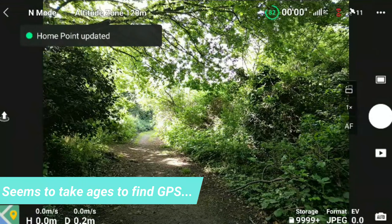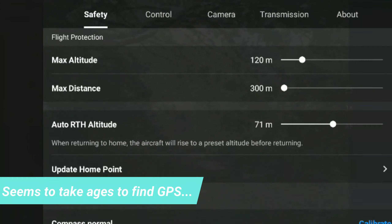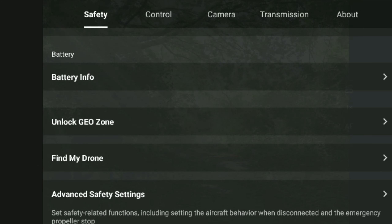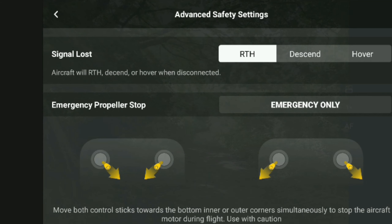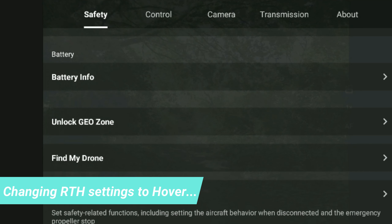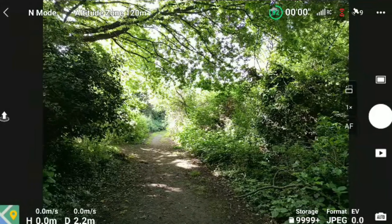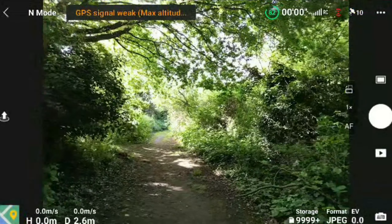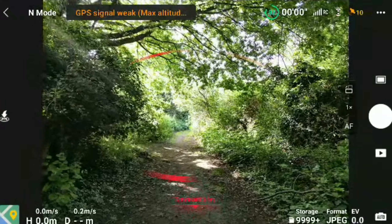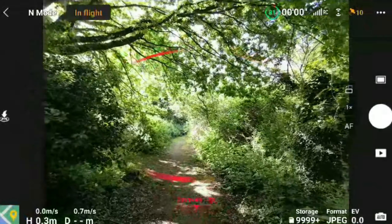We've got eleven satellites, though it keeps dropping — ten, nine. Still trying to find the advanced safety settings. Return to home — I want it to hover for now, I need to change that back. Let's see how many satellites we've got: nine, ten at the moment. Let's give this a try and see how it performs. Signal is weak, let's get her up. You can see there's trees already, and I'm going slowly — I'm actually going into cinema mode as well.